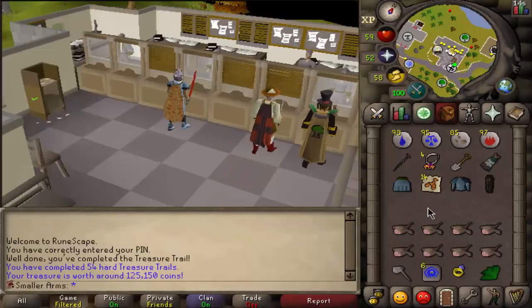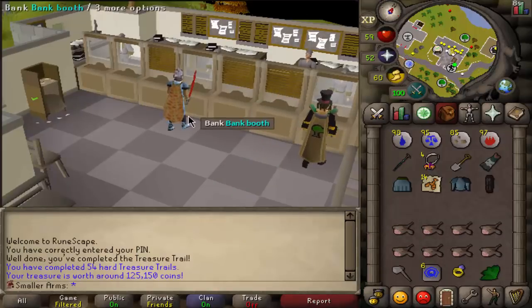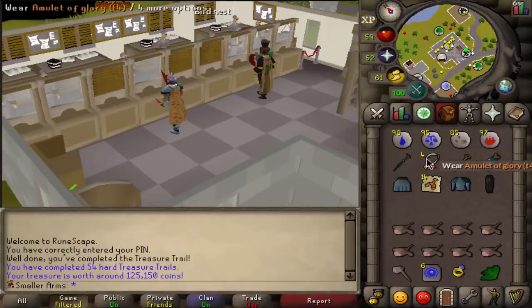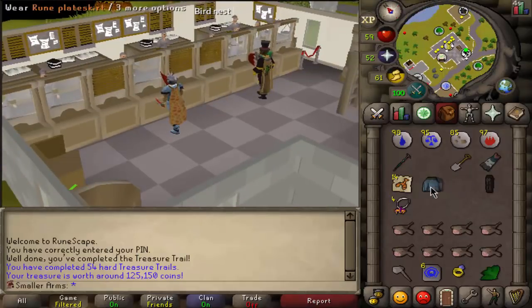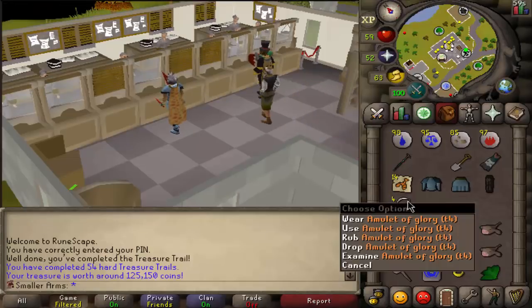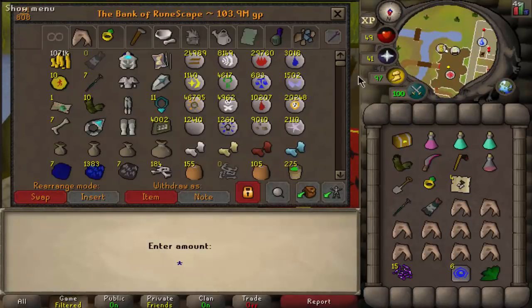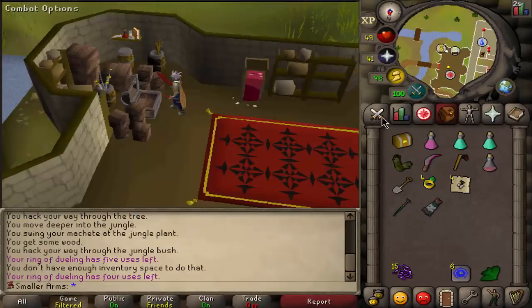Let's open up this casket — I got an amulet of glory trimmed! Why wasn't there a screen flash? But that's kind of cool, an amulet of glory trim — that's pretty cool, not gonna lie. Let's bank some stuff because we got ourselves a hard clue.